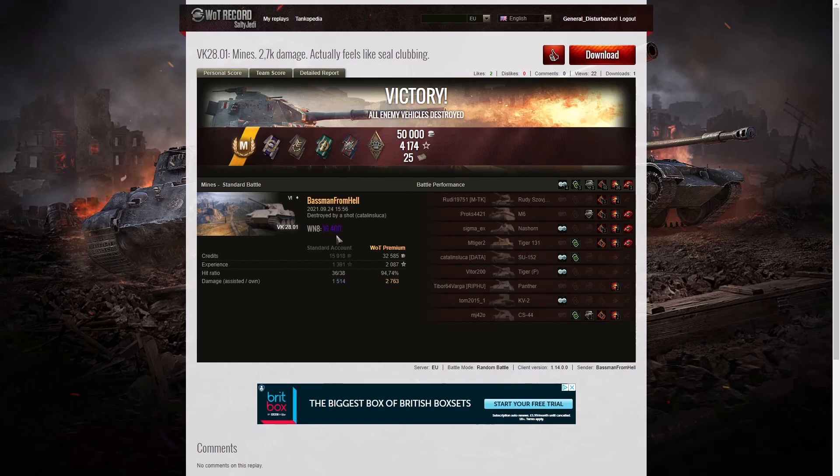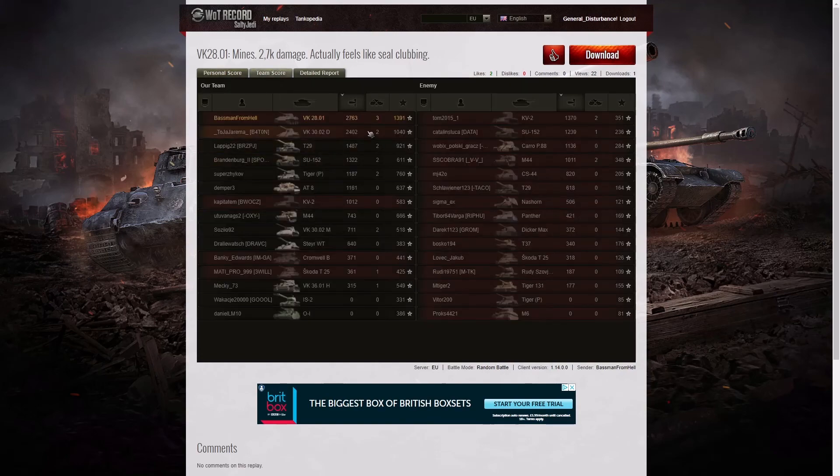16,400 WN8 from this one, which is more than super unicum — very good indeed. He actually got the highest damage in the game: 2,763, but no High Caliber. Did he accidentally shoot somebody on his own team? I don't think he did; I'm pretty sure he only hit enemy tanks, but maybe accidentally one of his shots hit a teammate. 2,763 went to the Baseman.